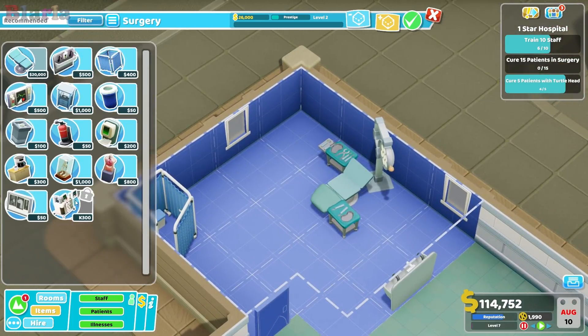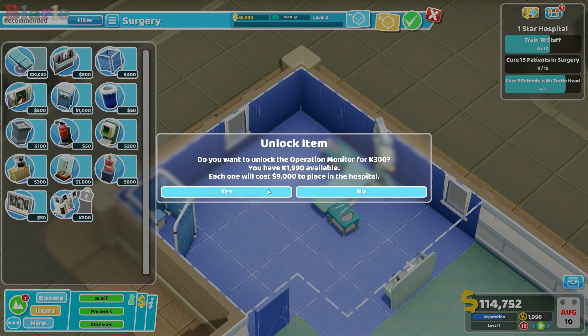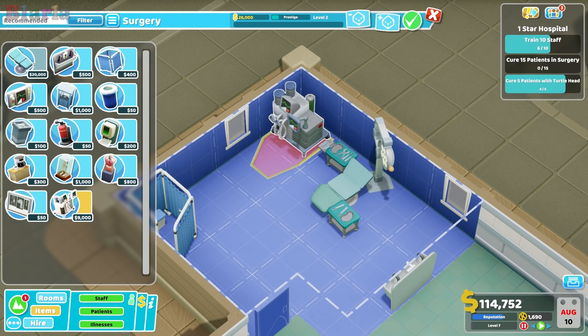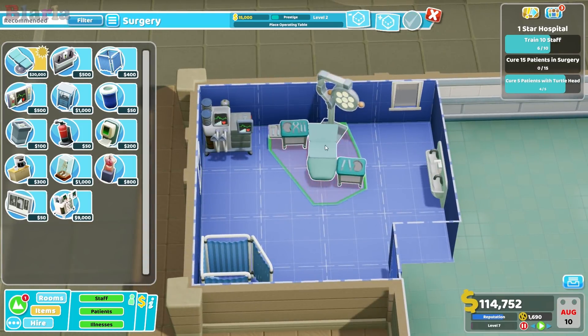There are a few things here - we've got this operation monitor which is plus two treatment power. If we unlock this, how much is it? Nine thousand - it's quite expensive, but I think it's probably a good idea to have it.